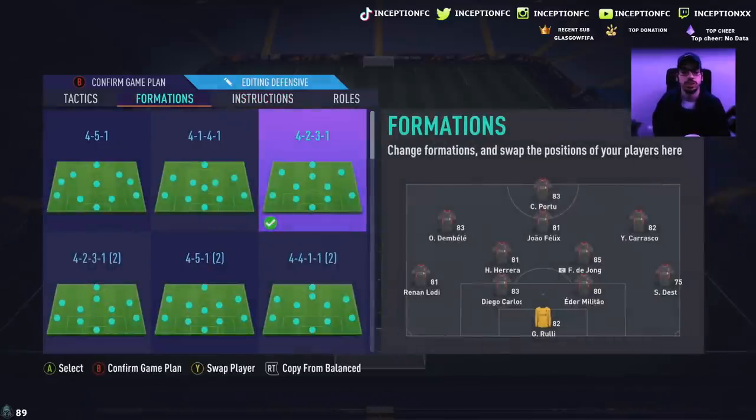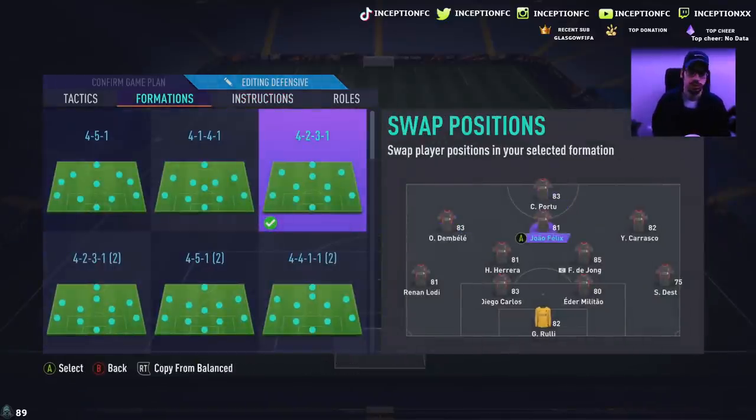The important thing with being able to get to Division 1 with a generic team is understanding your players' characteristics. That's why we did the player reviews for individual cards — to understand which players fit each position best. I was rotating these players a lot because some of them were not performing well in the specific areas I put them. I came to the conclusion to put Porto up top in the striker position. It's the cheaper option, while João Felix is the CAM. I have an Engine on this João Felix, but he was missing a lot of opportunities — very easy ones.